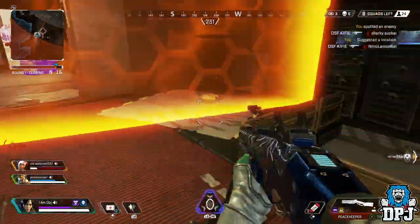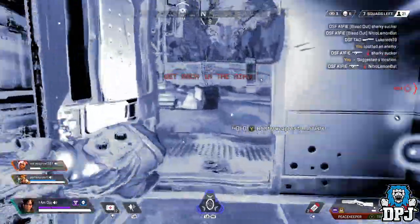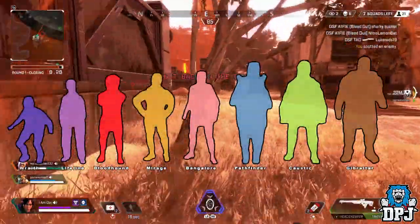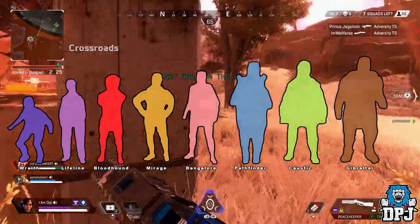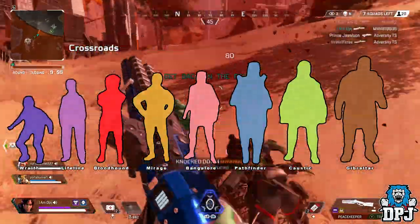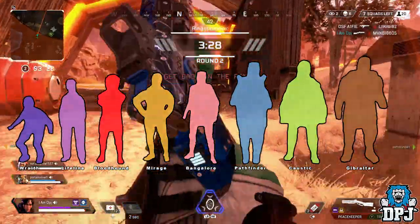What we have learned is that hitboxes are different — actually majorly different — when trying to land shots, meaning you have an advantage using certain legends in terms of evading shots and making it much harder for other players to hit you. On screen we can see the silhouettes of each legend, put together by Suki Spy. It's crazy to think there are such advantages and disadvantages in using them.